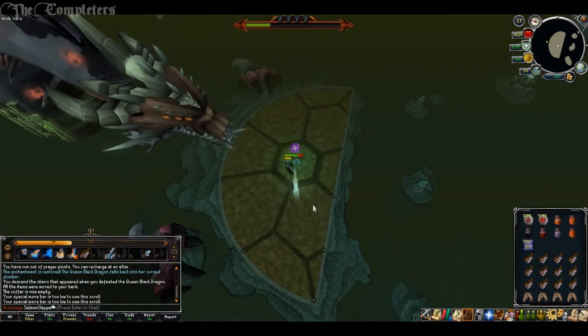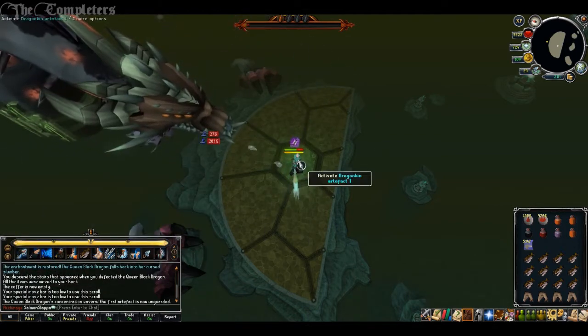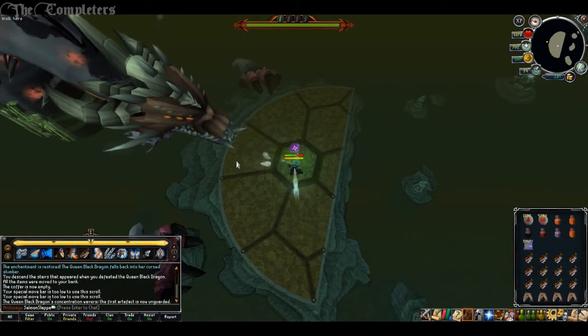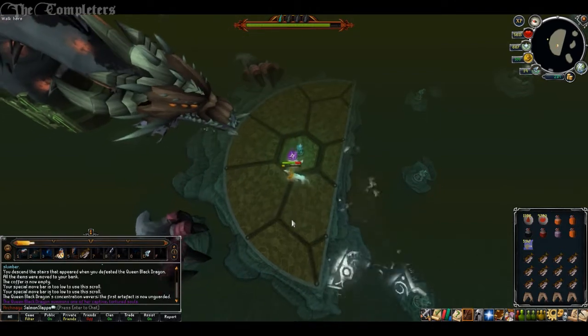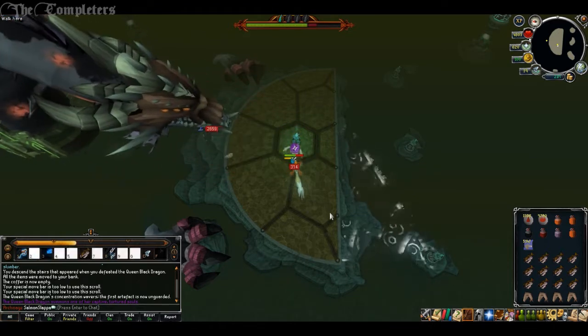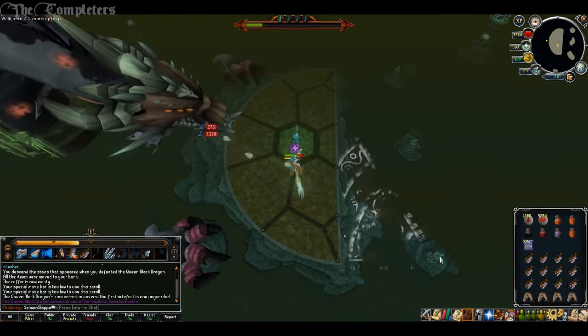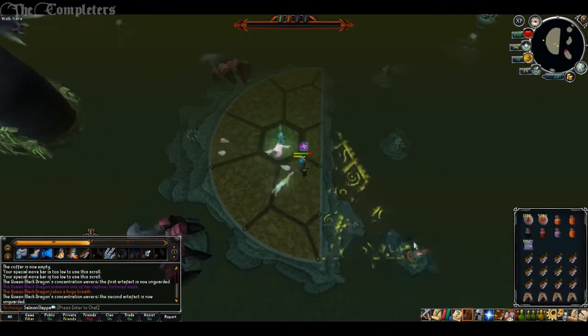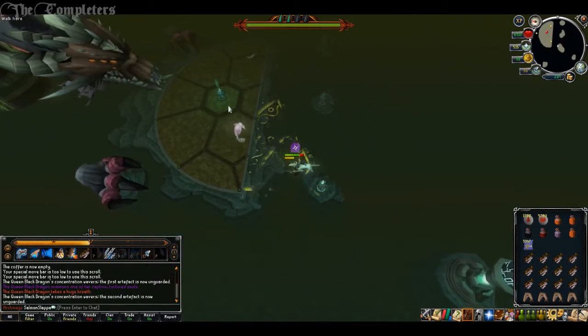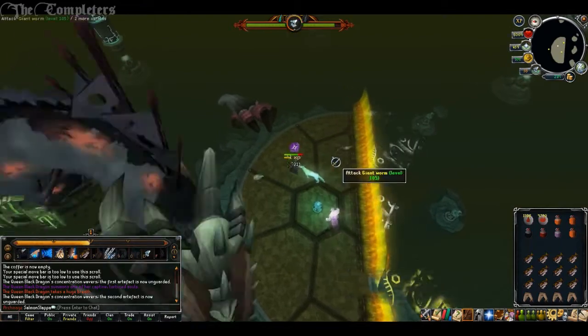Not so long ago, Jagex mentioned a brand new high score system, and there were a few questions about it. They've got an FAQ in the forums. Will the high scores lite API be kept so clans can continue to use it for high score sigs and lists? Yes, they're keeping it as is and should hopefully be creating a new version for the seasonal scores as well. Will free-to-play be added back to the high scores? Unfortunately not — high scores, both current and seasonal, will remain a members-only feature.